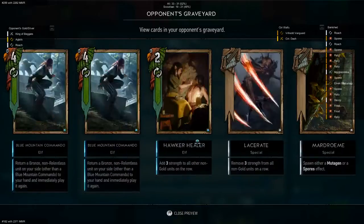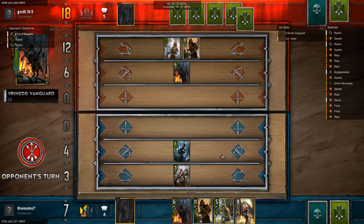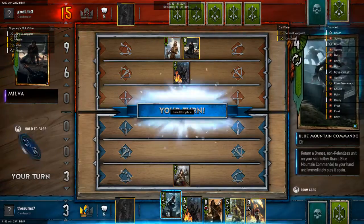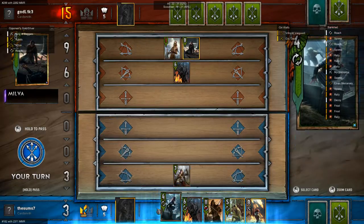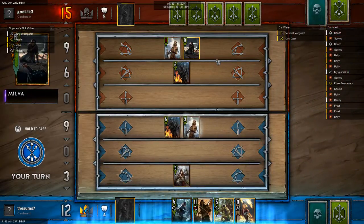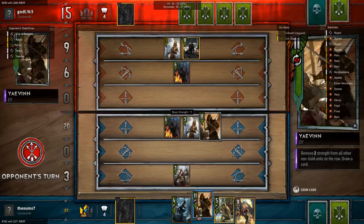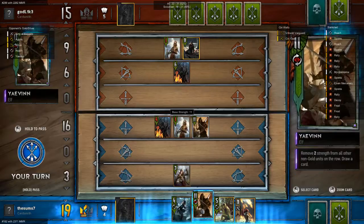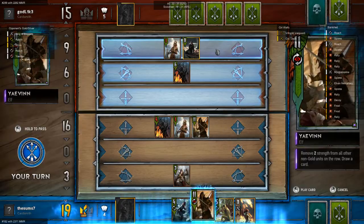I'm guessing he still has one Clear Skies, I would say. Definitely has one Clear Skies in hand, and Milva. So he does that. I'm gonna play this one first, so this one's gonna be vulnerable and we're gonna play a separate row here. It looks like a little bit of a desperation move, if you will. But it also looks like he has Aeromancy somewhere.